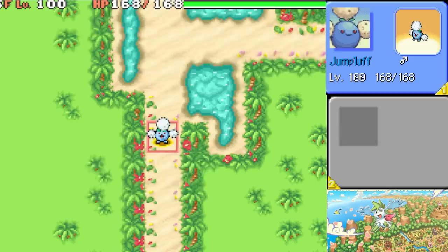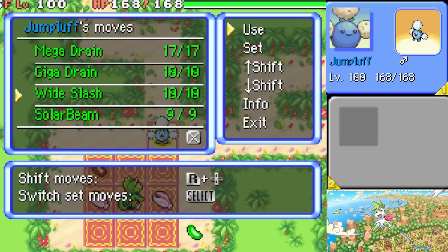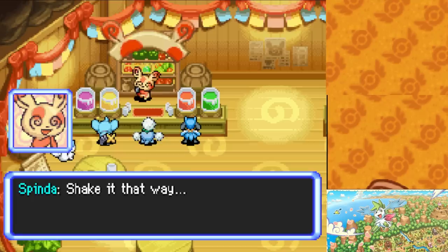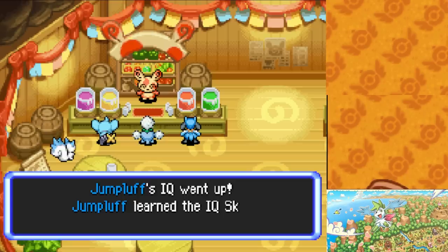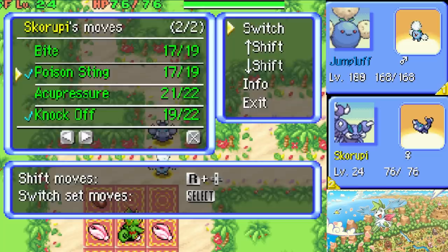And here we are, ready to take on the challenge, and our strategy is going to be to use Jumpluff. Everything we do now has to be perfectly calculated to give us a 0.1% chance to catch Kecleon. The first reason we picked Jumpluff is its IQ group. Every Pokémon species belongs to a different IQ group, and based on the group they can learn different skills. Jumpluff's IQ group lets it learn the skill Fast Friends, which we mentioned earlier. Then we level it up to level 100, which is another requirement to reach the 49.6%.